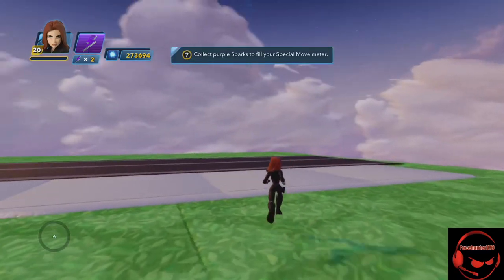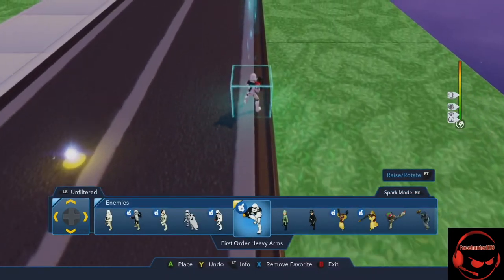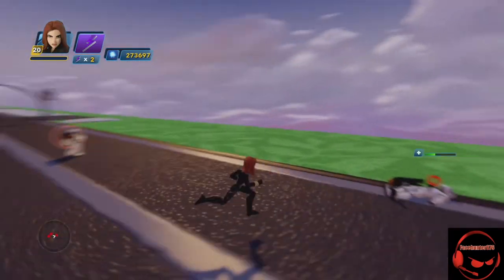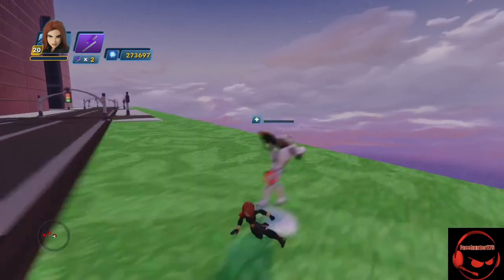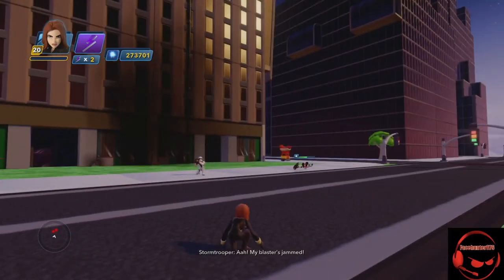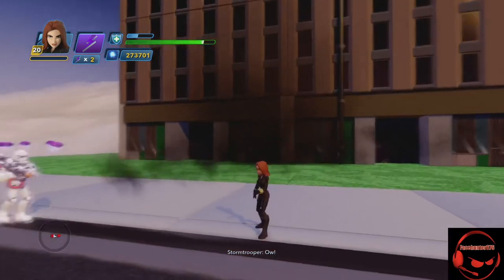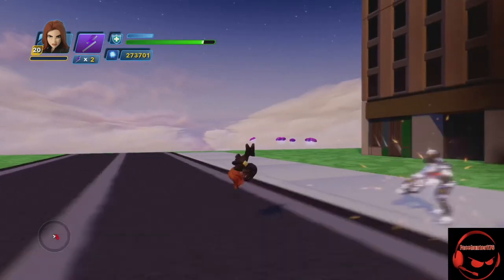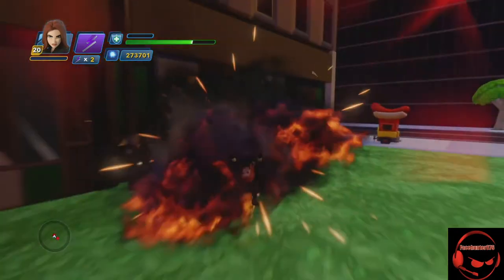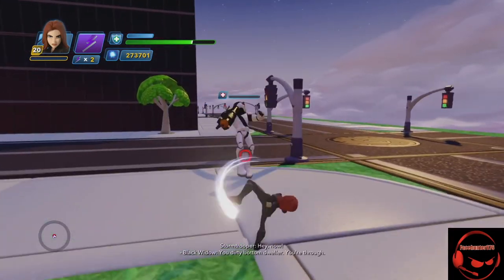I have two special move meters highlighted. Let's dive into some combat. Adding a few enemies here — unfortunately she doesn't have a finisher. You can see her Repel shield activate. Block breaker in action. As you can see the shield regenerates pretty fast. Then finish them off with the blaster.